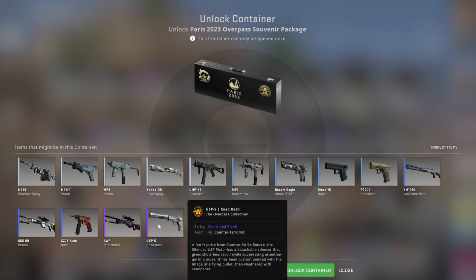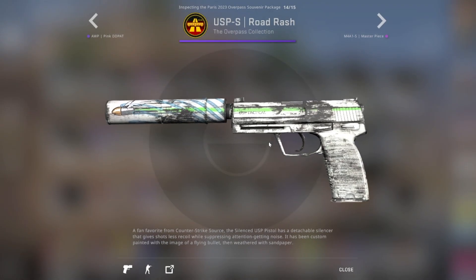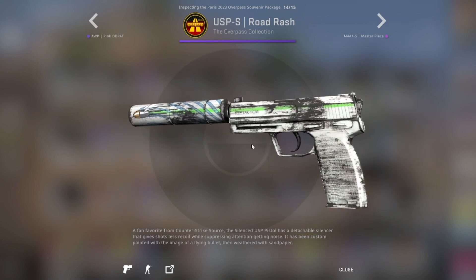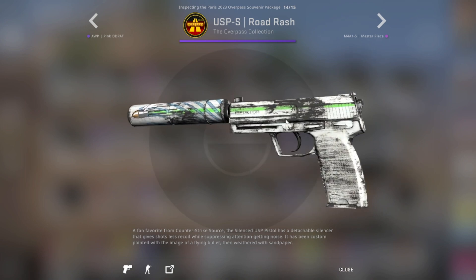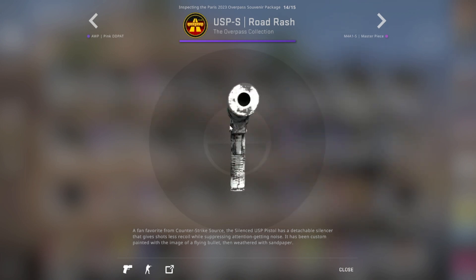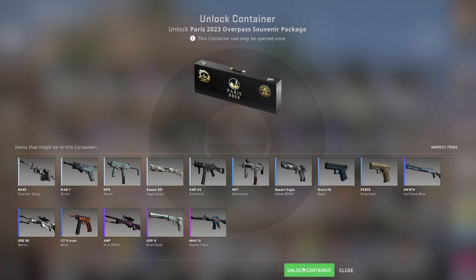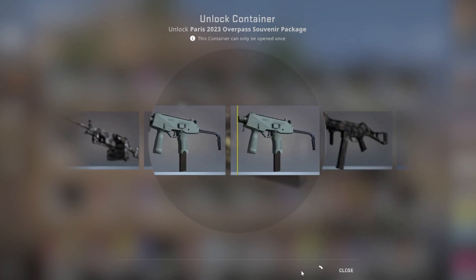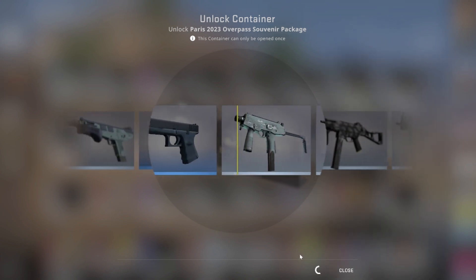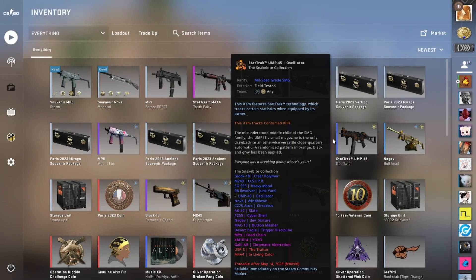I actually would be very, very happy with the Road Rash. This is my favorite USPS skin. I think it looks kind of scuffed, but I really like it. If I get this, no matter what condition, it'll be my play skin for the USPS and I will not get rid of it. Fingers crossed, let's go. Don't even need the pink — just show me that purple. I would have taken the Glock, man. I would have taken the Glock. It's not looking good.